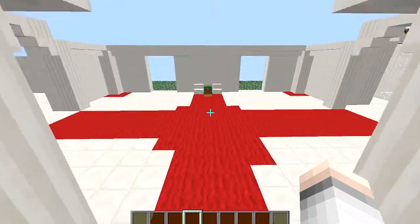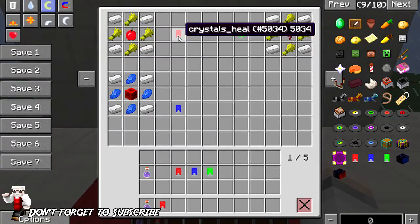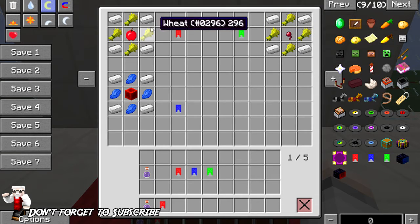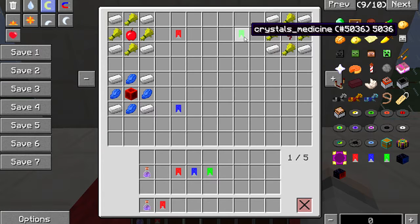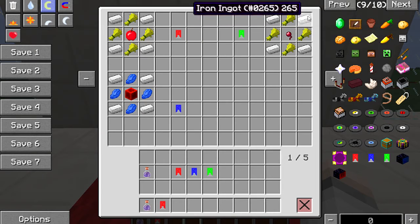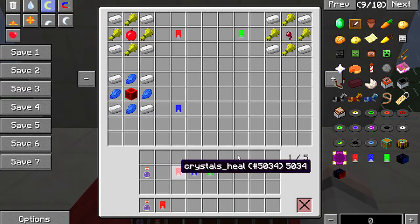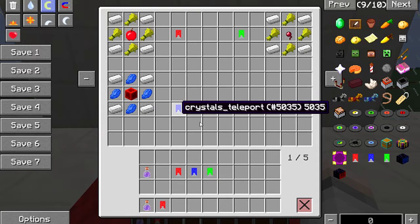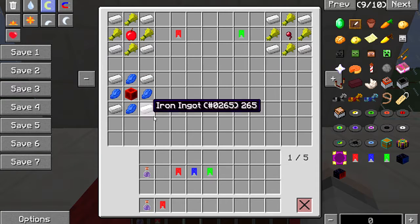I'll show you the crafting recipes and how they work. The heal crystal needs four pieces of iron, four pieces of wheat, and an apple — not expensive, and it gives your hearts back when you take damage. The medicine crystal is four pieces of iron, four pieces of wheat, and a spider eye — eat it when you get hit by a witch or splashed by a potion and it clears the effect instantly.